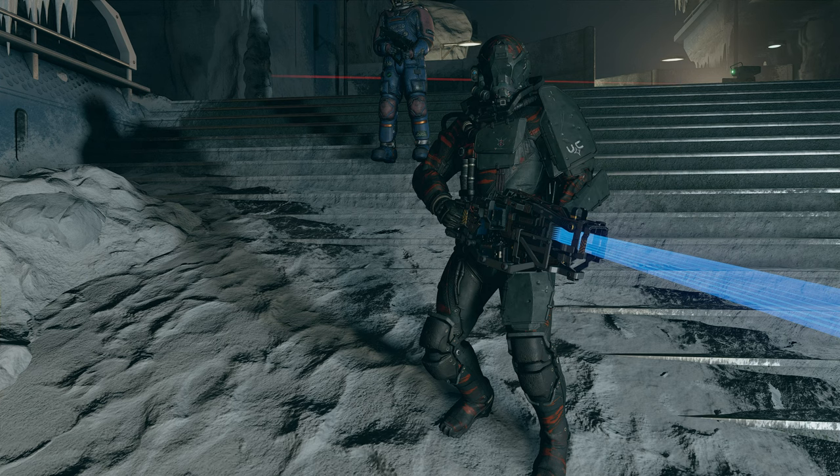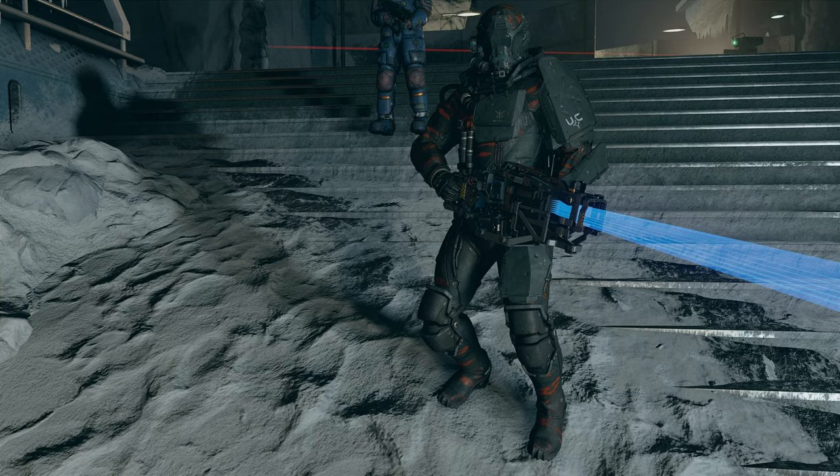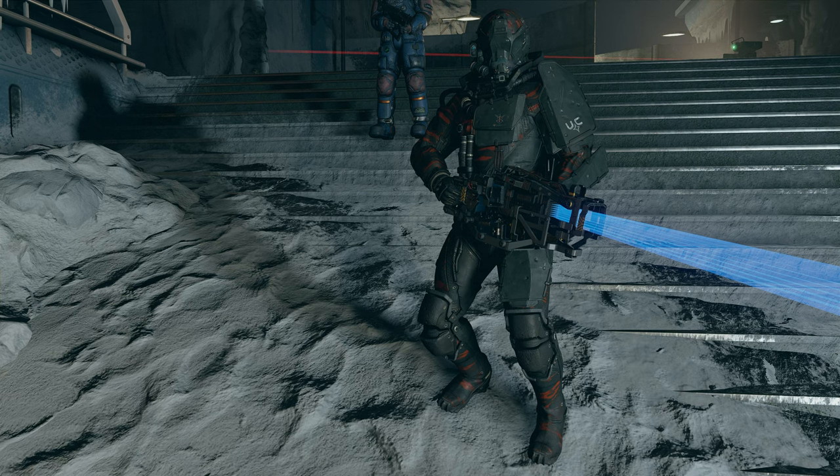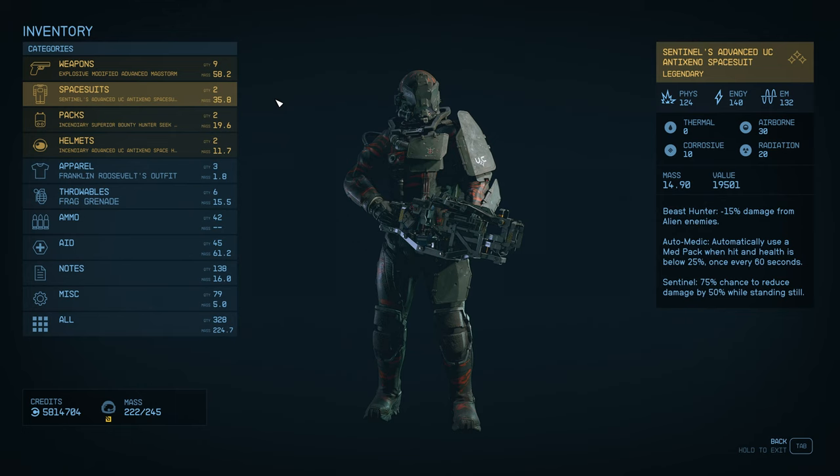It's very easy to miss this armor set. It is in a quest and you could fly by it without even noticing it. So I'm going to show you where you can get it. Let's have a look at the stats on it first though. The armor set itself comes in three pieces — obviously there's a space suit, a pack and a helmet.